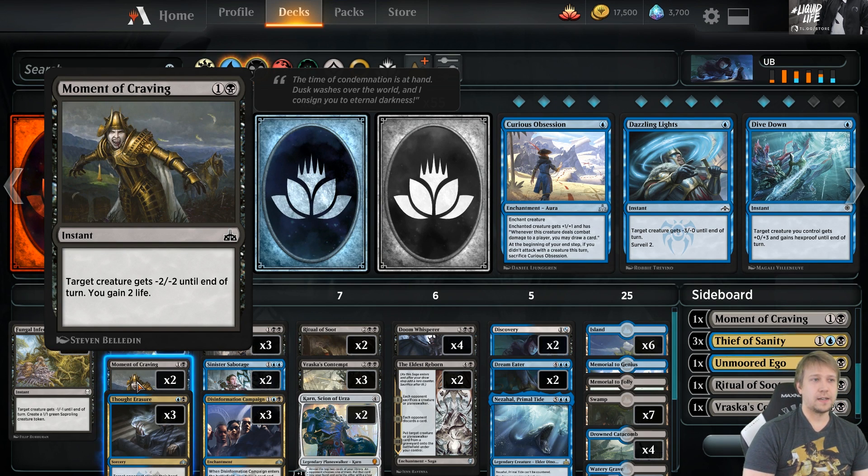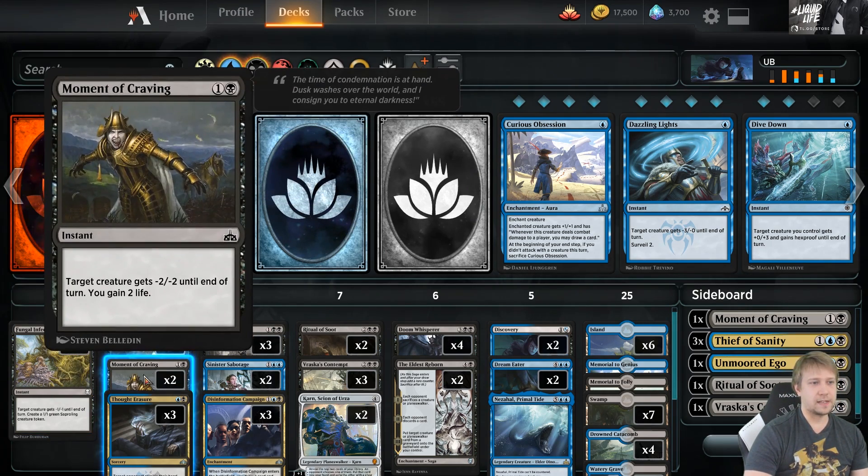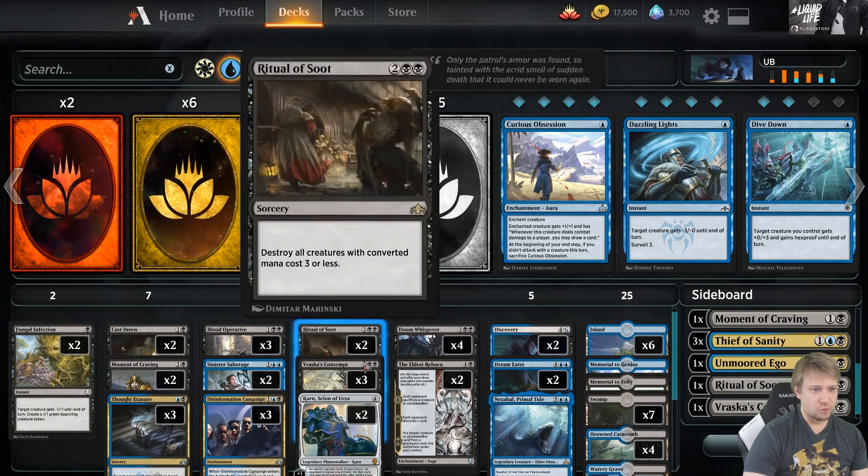Two Moments of Craving. The healing is very nice in some matchups. Minus two, minus two — it goes a little bit further than the Fungal Infection, so we can kill some stuff that we maybe couldn't with that. Super important against aggressive strategies.